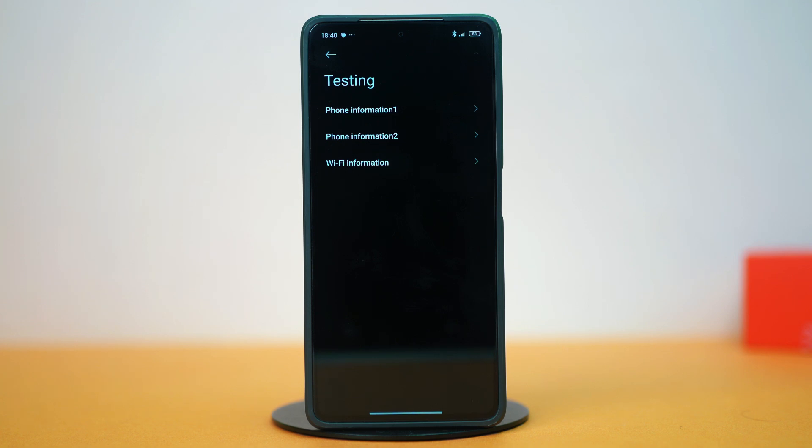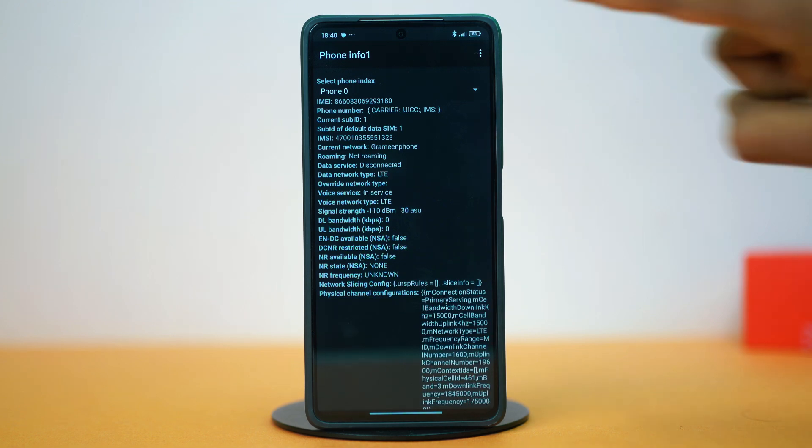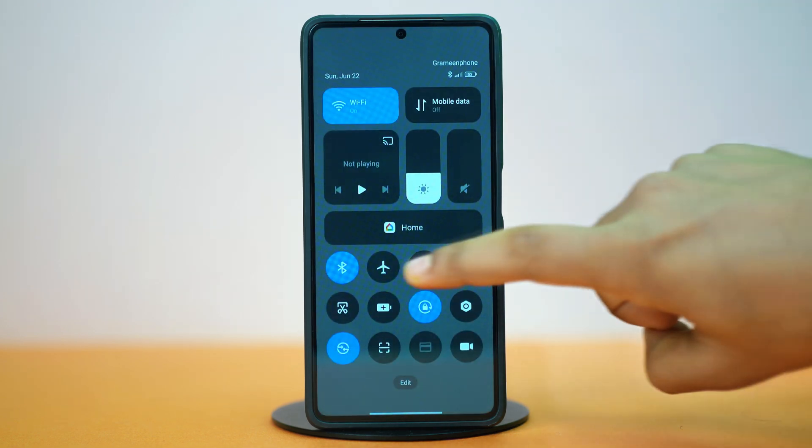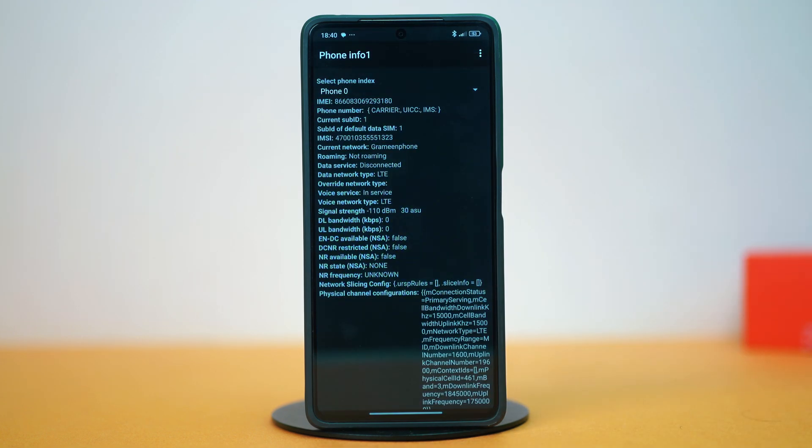If your SIM is on the first slot, select Phone Information 1. This will show you your SIM details. Now toggle off Mobile Radio Power for five seconds and turn it back on to refresh the setting. After this, swipe down to open your phone's control center, toggle on airplane mode for 10 seconds, then toggle it off. Once that's done, try checking your issue.